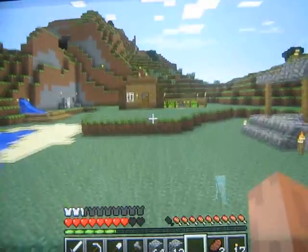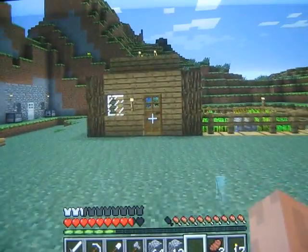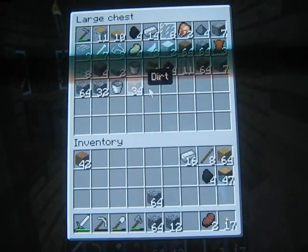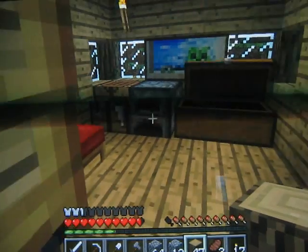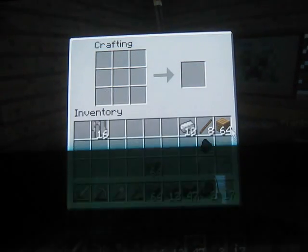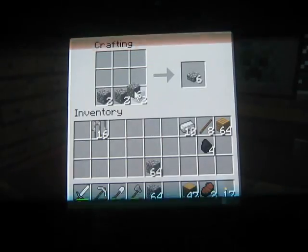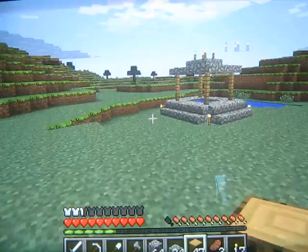I'm going to go grab some dark wood if I have it — I'm not sure if I do. If I do, I'll use that. No, I don't. Okay, so let's make some iron bars and we will make some cobblestone slabs.